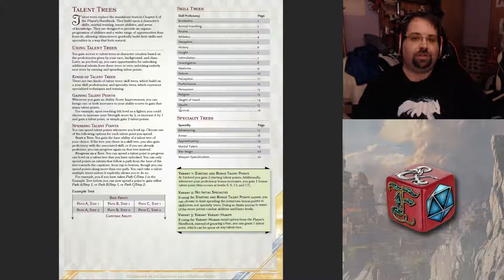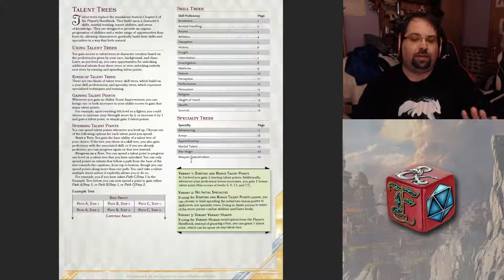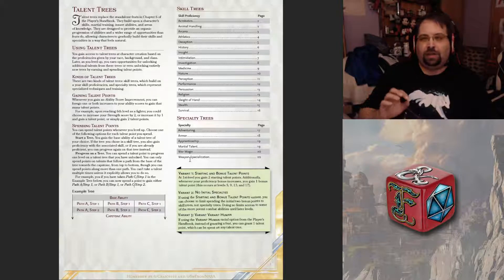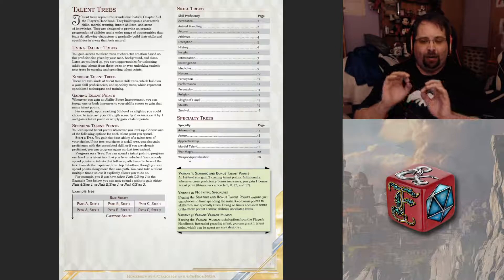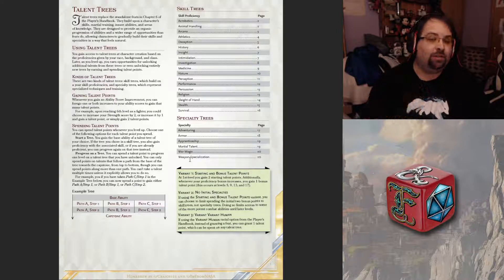Of course you have all the skill preferences like acrobatics, athletics, deception, performance, religion, etc. Or you can also have specialty ones, which are adventuring, armor, apprenticeship, martial talent, war magic, and weapon specialization. Those have a slightly different system — you use minor, major, or supreme points — so they are slightly different from the points you'd use to get into regular abilities.